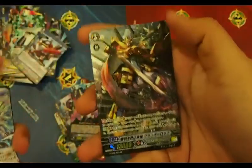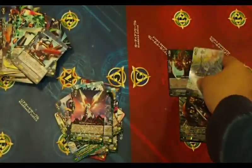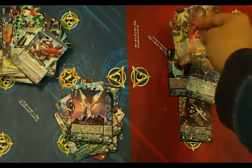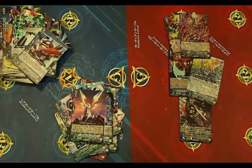From the second box we have: one SP, two triple Rs, and four double Rs. Alright, you can see the rest of the carton opening in the link at the bottom of this video. See you later!